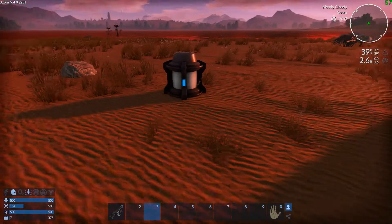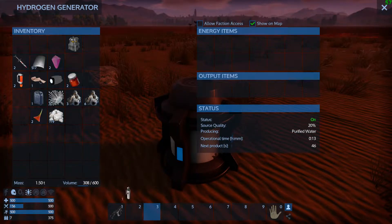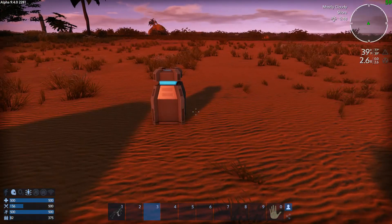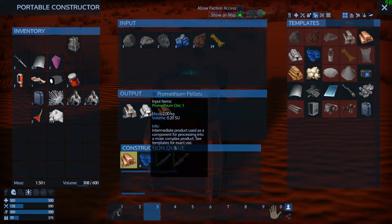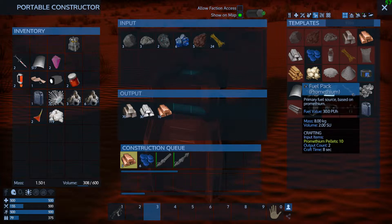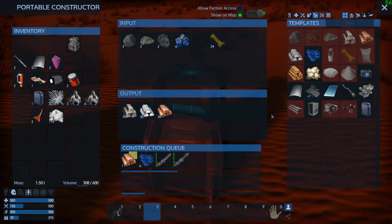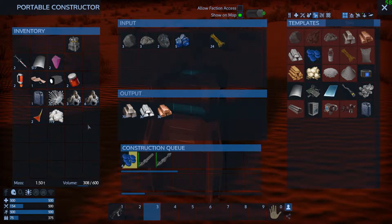So those are going to be the most needed — the chainsaw especially to get plant fibers to make biofuel for that. Unless, just in time, unless of course we could stick a fuel pack in there, which I'm hoping we can. I don't know, I've never tried it, so we'll try it.